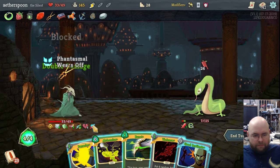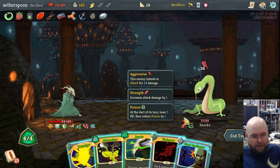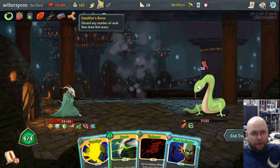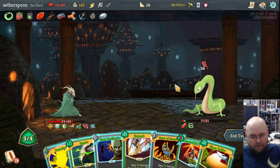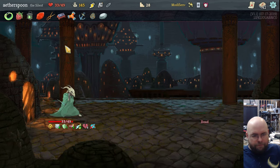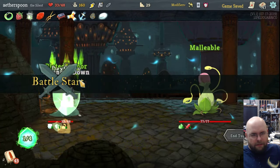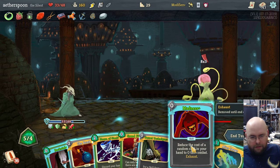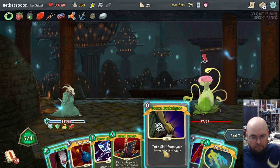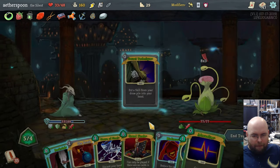Now everything's going to be randomized on cost — that can be good or bad. For instance, if Adrenaline cost three, that would be a terrible card. This Cloak and Dagger cost three and it's a terrible card. But first off, let's Apotheosis — it's free. Adrenaline up. Of course I drew the Pain. I'm actually going to play the Cloak and Dagger. I know I'm taking a lot of damage — it sucks. A status effect hit me — Vulnerable is terrible, but it's going to die on my turn because it has effectively two hit points left.